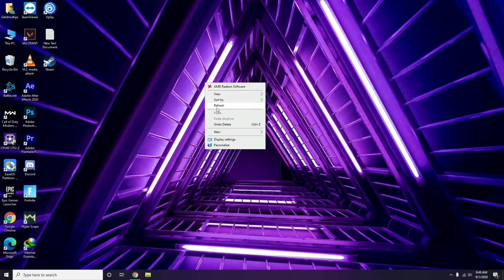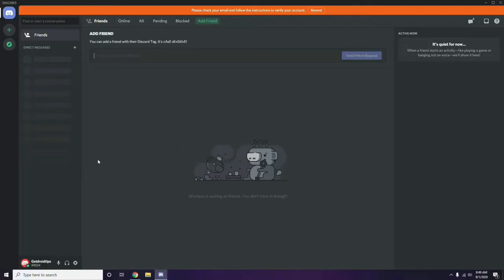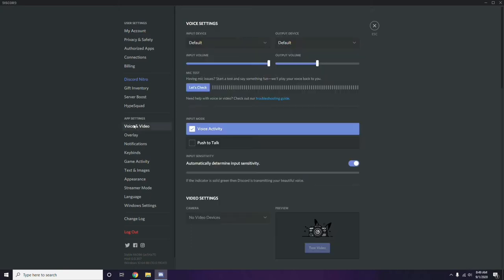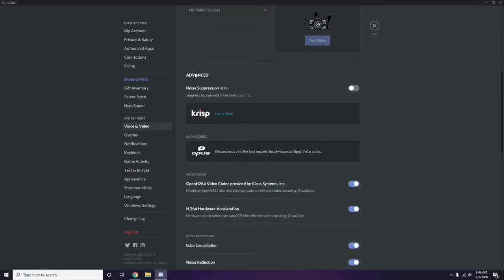Next step involves Discord settings. Open Discord and click on User Settings, which is available at the bottom of the screen. From there, click on Voice and Video from the left sidebar.